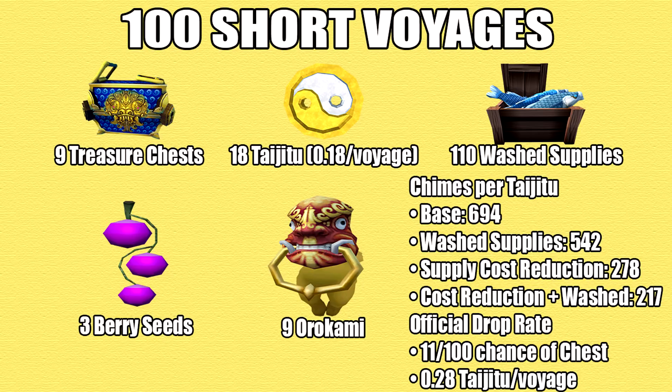Based on my results, exploring short voyages would get me 694 chimes per taijitu, 542 if you're factoring in the wash supplies, 278 with the max upgrade, and 217 with the max upgrade as well as wash supplies. In comparison to the official drop rates, there's around an 11 in 100 chance of a treasure chest, meaning you'd average around 0.28 taijitu per voyage. Unfortunately I got less than average.